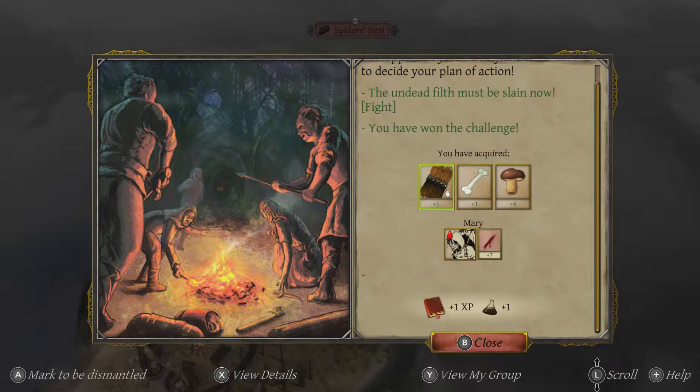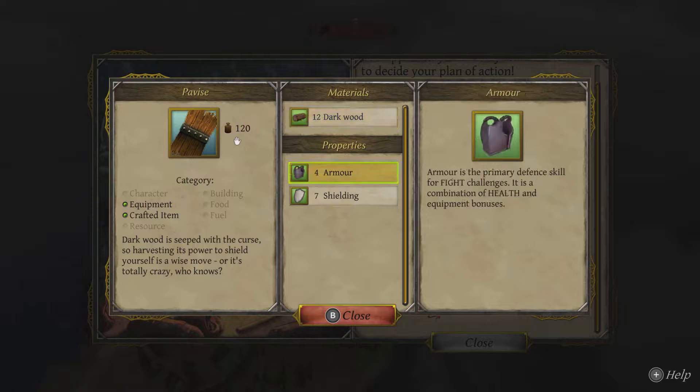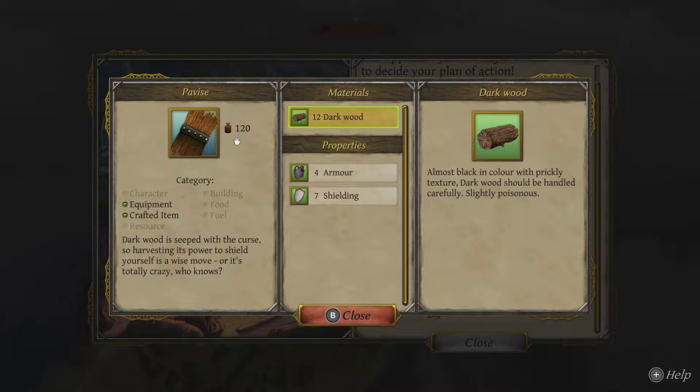I don't know how much we can do about that at this stage, but I'm worried she could die and I don't want to lose any characters this early on. Okay, we've won the battle and we've won the challenge. So what have we got? We have some dark wood — that seems like special wood. Almost black in colour with a prickly texture. Dark wood should be handled carefully — it's slightly poisonous. Dark wood is steeped with the curse, so harvesting its power to shield yourself is a wise move. I wonder if we could use that to create a shield, which might give us better defence.